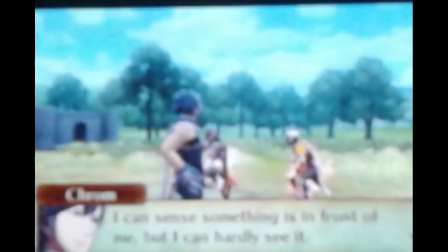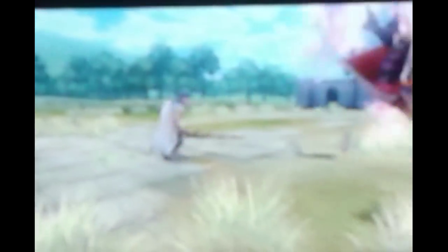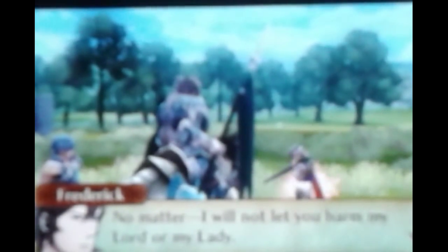Strange beasts indeed. I can sense something in front of me but I can hardly see it. Repair yourself, creature — I will not permit you to threaten this land. There you go Chrom — pick up that Falchion and chop this boy up. It looks so much cooler with the Fates battle animations entering and exiting. I've never encountered anything like these creatures before. No matter, I will not let you harm my lord or my lady. Exalt Emeryn would never forgive me if something happened to them. Rest in peace, Emeryn — she's dead now. But you can tell this is actually before everything happened with King Gangrel capturing Emeryn, and before Robin's time period.